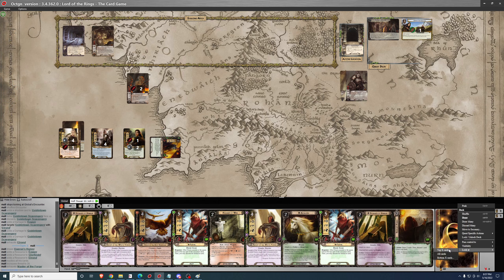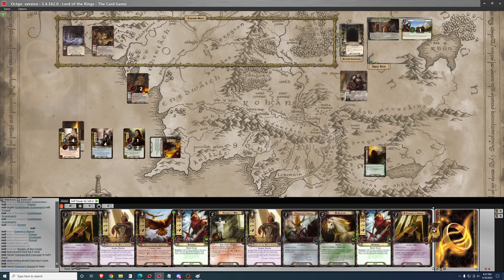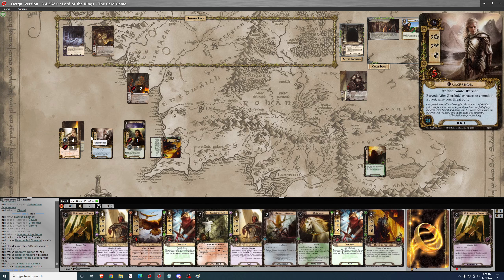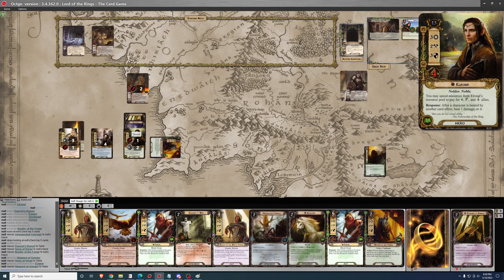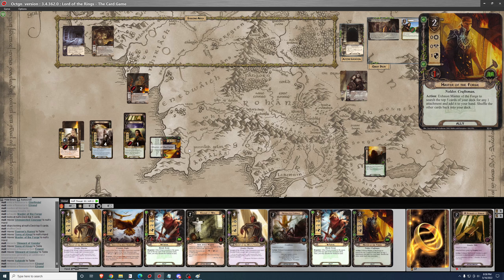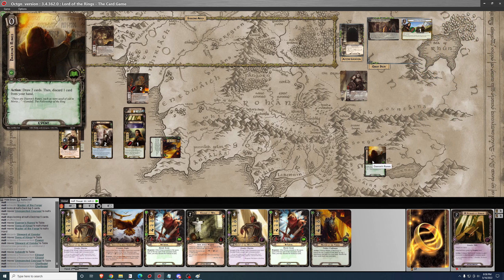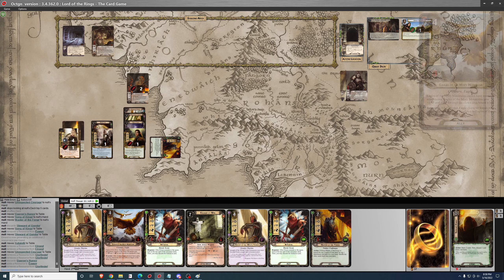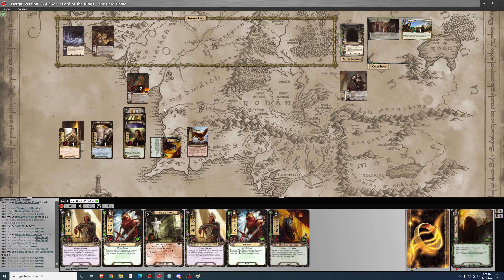On to the next round — come on, Steward, or Song of Kings. Let's go ahead and use Elf-runes — draw 2, there it is. I'll play Song of Kings for 1, Steward of Gondor for 2, Asfaloth for 2, Unexpected Courage for 2. I'll use Glorfindel to pay for Song of Kings so I can still play Eagle of the Misty Mountains. We're getting off the ground.